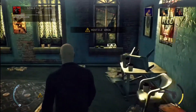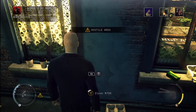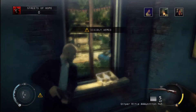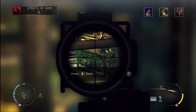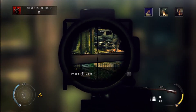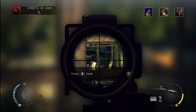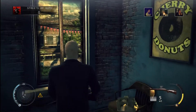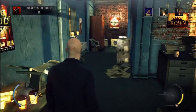Grab the sniping rifle. Okay that is our target and he is walking away. Okay so we will be back for him.